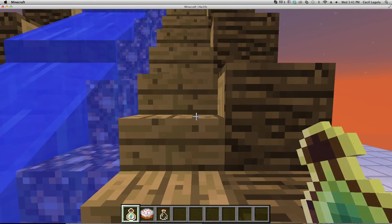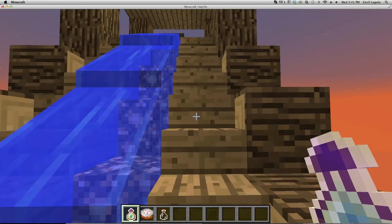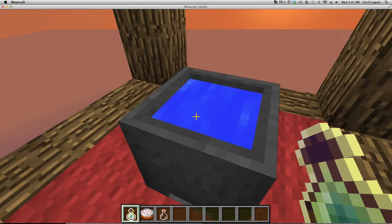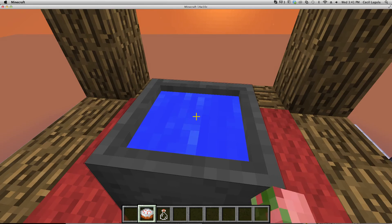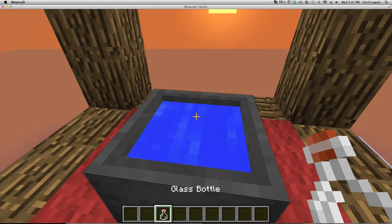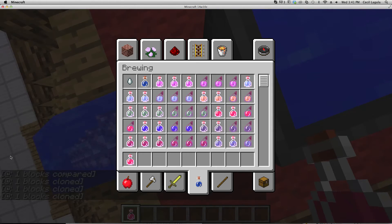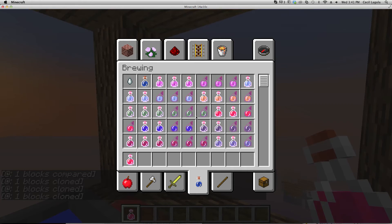So this is my only crafting recipe I have right here on this because I had just one set. I placed the enchanted bottle, the cake, and the glass bottle, and you can see I made a lot of commands — and it gives me a health potion. Push it out.